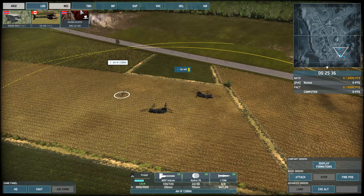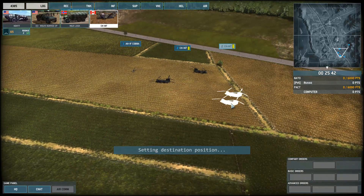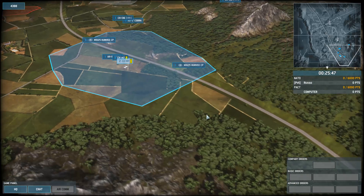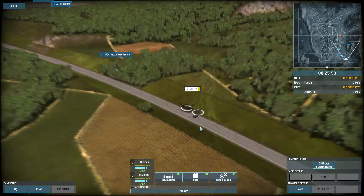One more thing: resupply helicopters. The good news about those is that if you bring them into the battlefield, they will automatically land. You don't have to tell those things to land.